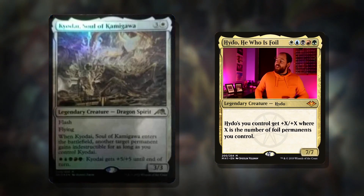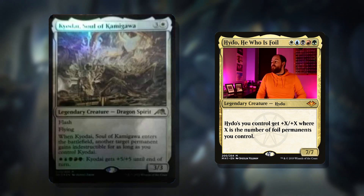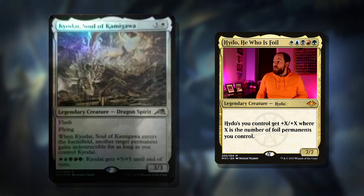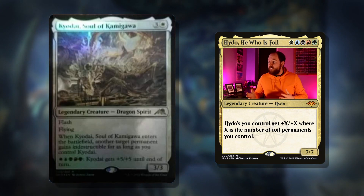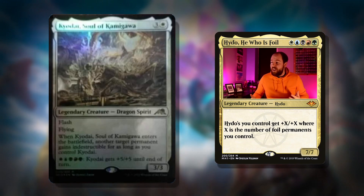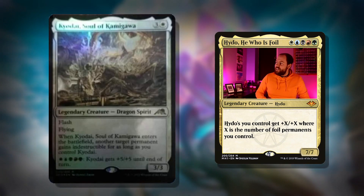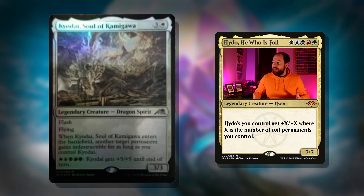Hello there, my name is Haido and welcome to the Pantheon where today we have a potentially real card — though I'm not sure. It looks like a leak, maybe it is maybe it isn't, but it seems like a sort of design Magic would do. It's a dragon spirit — terrible image quality — but this is Kyodai, Soul of Kamigawa: four mana for a three-three with flash and flying. When it enters the battlefield, another target permanent gains indestructible for as long as you control Kyodai.